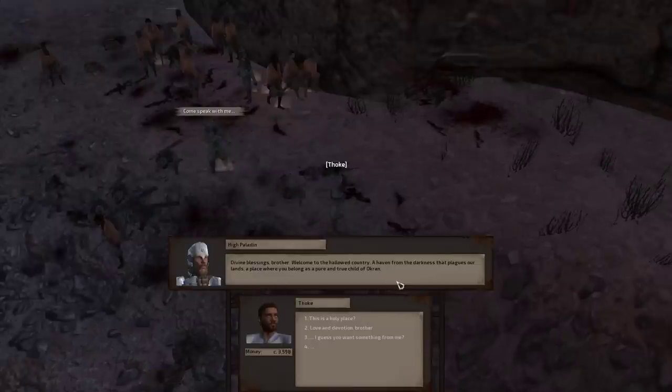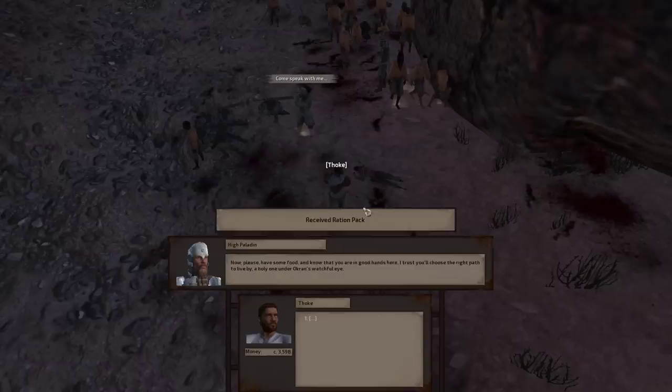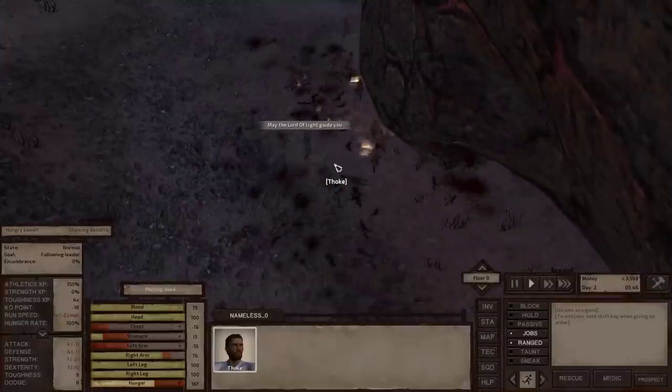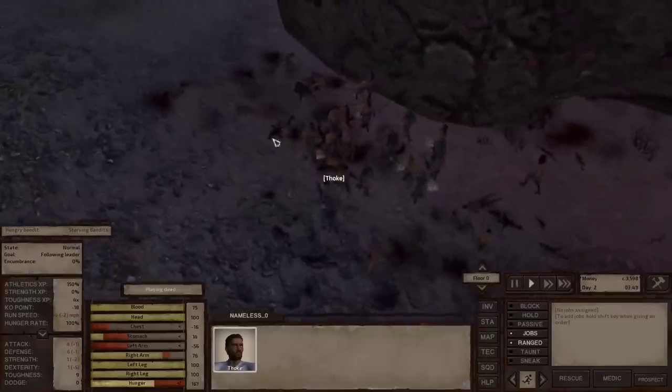This guy wanted to talk to us — he's basically welcoming you to the Holy Land's territory. The nice response is 'love and devotion' — that's their phrase. He's going to give us a ration pack just because he's a nice paladin and we're a male; they actually don't like women all that much. So yeah, the Holy Nation is a bit sexist — keep that in mind. If you're bringing a lot of female characters, they will get a little sassy with you.